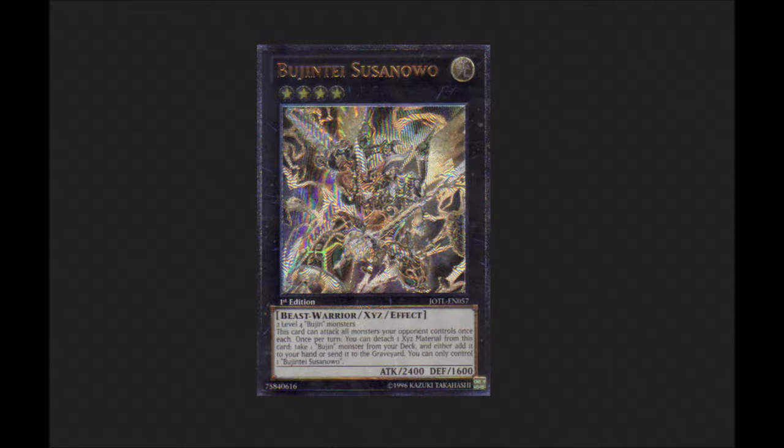There's a field spell — I think it's called Black Rose Garden — and every time a monster is special summoned, you summon a token. With Susanoo attacking all the monsters, your opponent will pretty much lose the game.